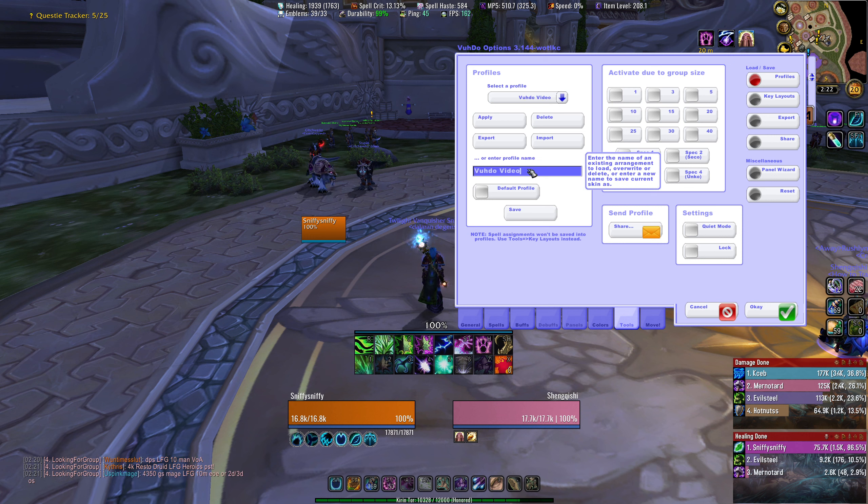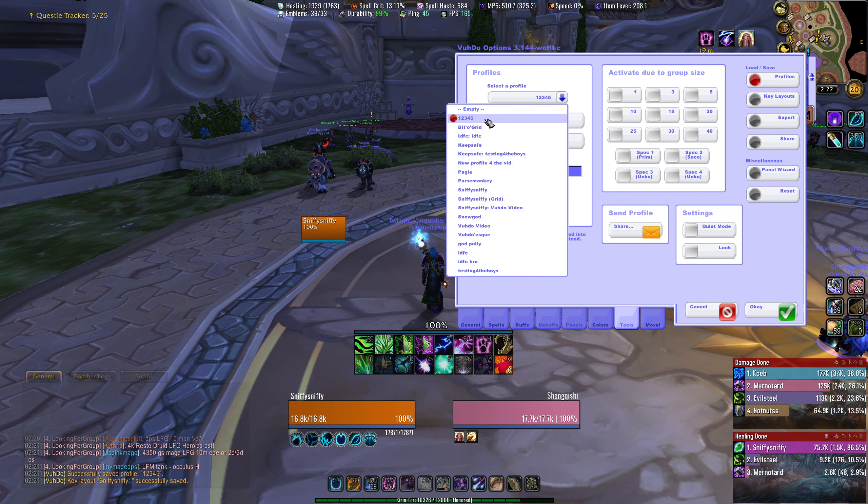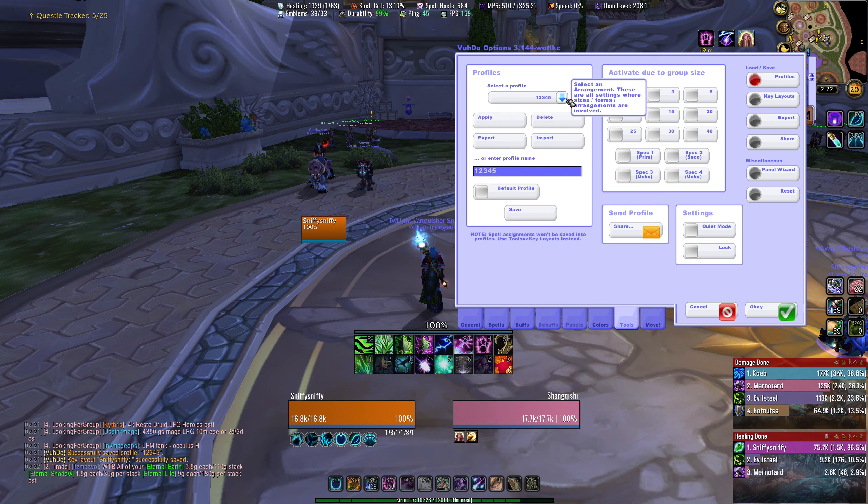Let's call it 12345 — that's super easy. So I type in the new profile name, 12345, and I hit save. Now I'm on this new profile, 12345. You can see that I tried making this video earlier and when I went to upload it, it got corrupted. So I'm on round two, and I'll try and make it a little bit shorter than before.